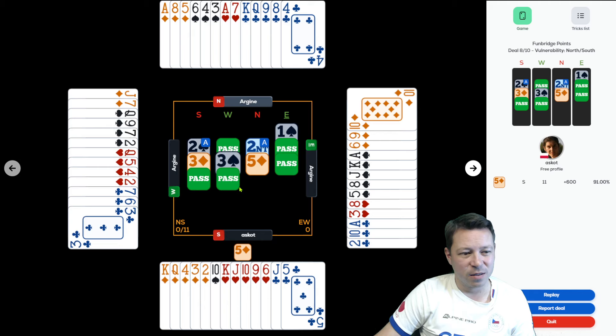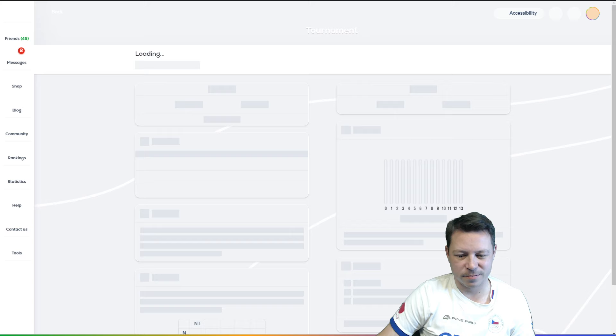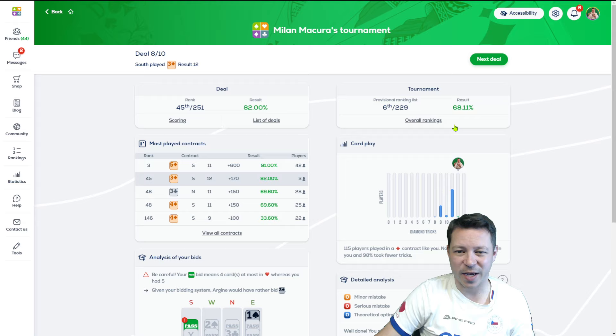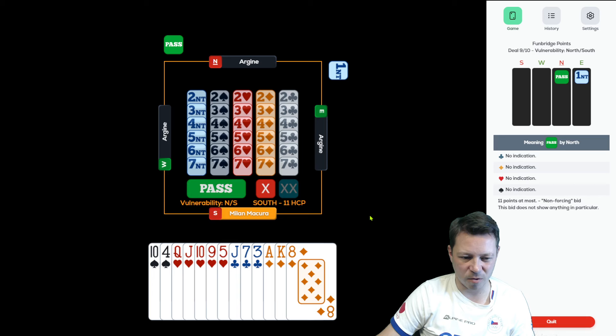Reaching 5 diamonds — that was the tops. So bidding 2 spades, 2-0, 3 diamonds, now they bid 3 spades, and 5 diamonds from north because they showed a shortness in spades. This is pretty tricky. And also not that easy to make even 5 diamonds if they don't play the hearts or if they don't cover the jack with the queen. That was really bad. Improved a bid — 2 boards to go.